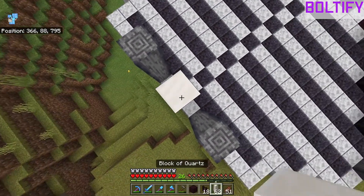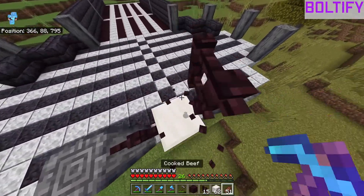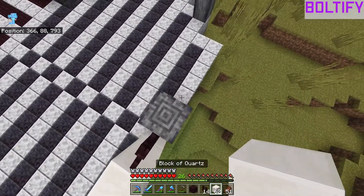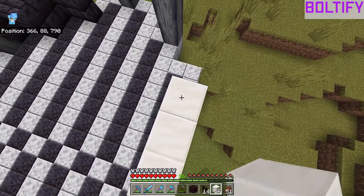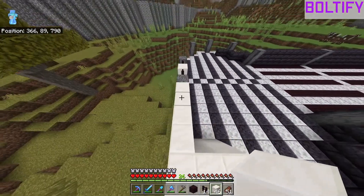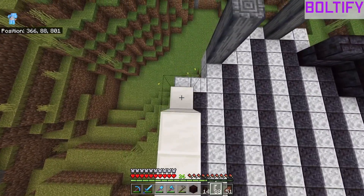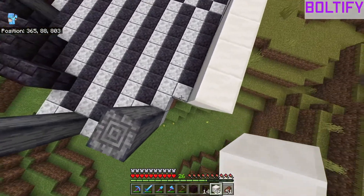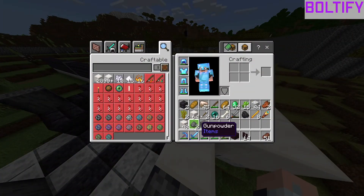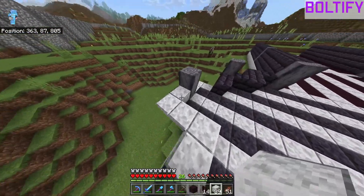We're gonna grab our quartz blocks, which we're using for this, and nether brick fences. I'm using nether brick fences because, quite honestly, they're just one of the best choices for builds like this. I'm only using quartz up until the point I showed you — just up until this basalt pillar — and then I'm gonna fill this in with diorite.